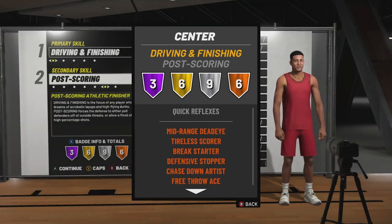You're also getting Mid-Range Deadeye on bronze to help you shoot — that's great. Defensive Stopper bronze, and you get Free Throw Ace, which is big for me as a Pro-Am player. I needed something that got Free Throw Ace, and this is a center build that gets Free Throw Ace. So that is great.